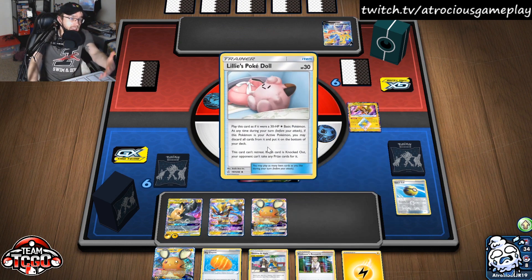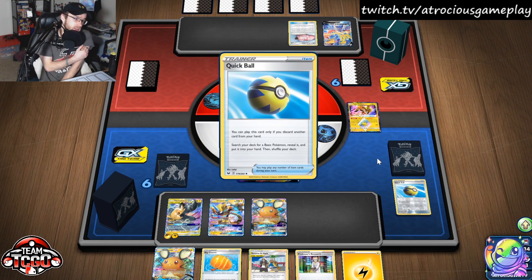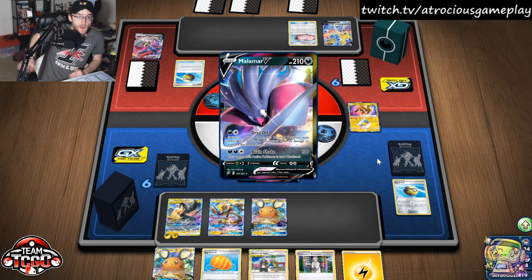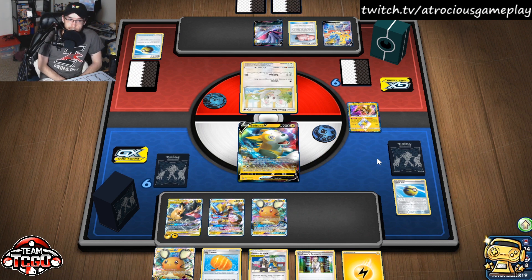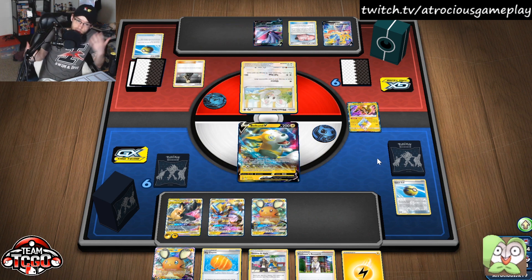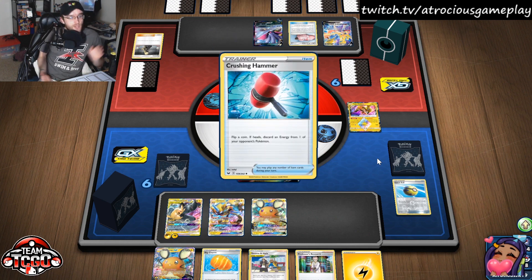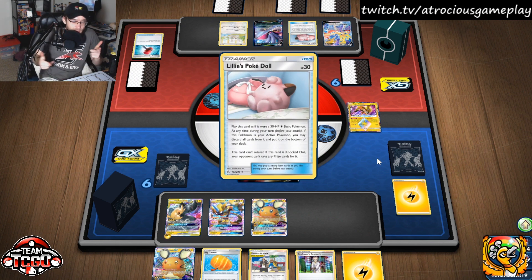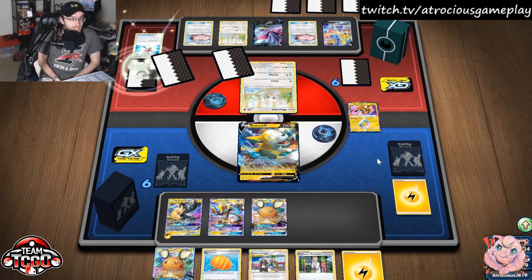It looks like we might be playing against Malamar. People are very excited about Dark Decks upcoming because of Crushing Hammers — I love Crushing Hammers. We're going to keep going. We're going to Tag Call here and grab another Pikarom since one of ours is prized. We'll attach energy and Guzma & Hala for the Tag Bolt. Then we'll Dedenne for six more cards. Tag Call isn't going to work, so might as well throw it away. We're going to Full Blitz.